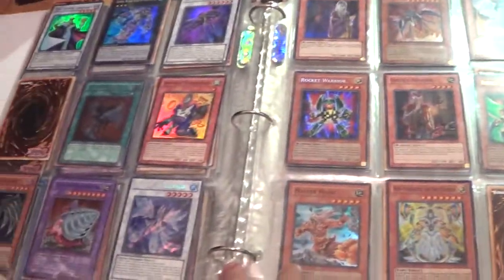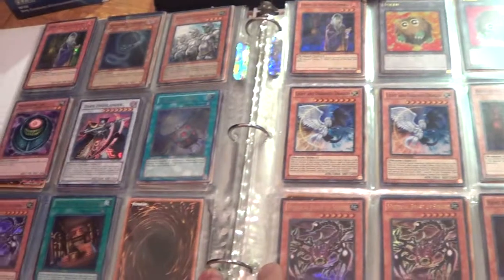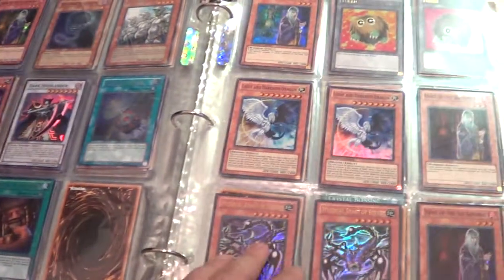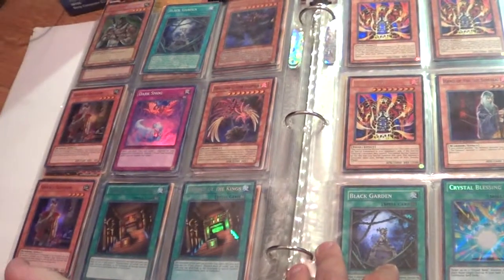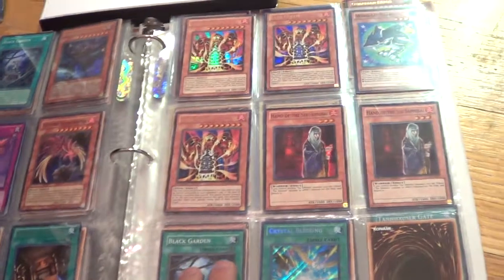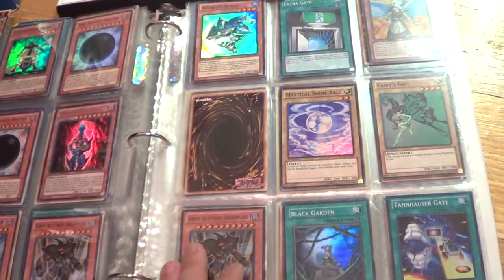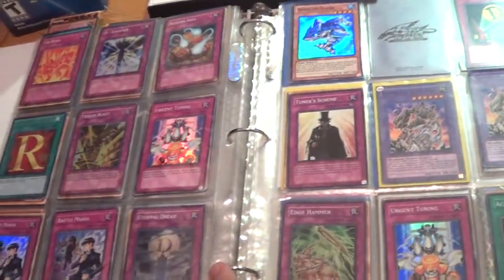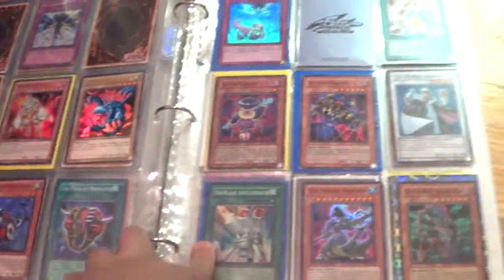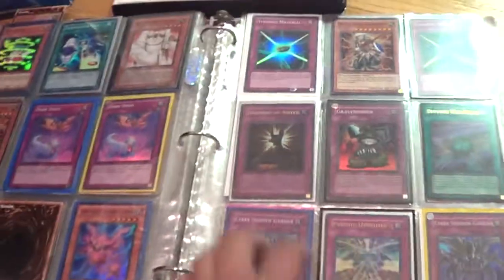TG Hyper Librarian for a dollar — you might want to get your hands on that. That's a Common Morphing Jar, Super Light and Darkness Dragons, Black Garden for Empire Genesis, Lava Golems, Crystal Blessings, Dark Smog. Judgment of Anubis — it's kind of beat up.